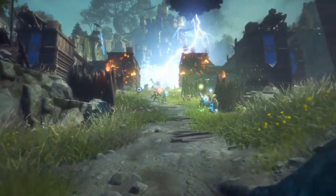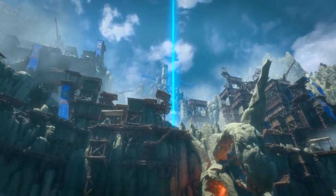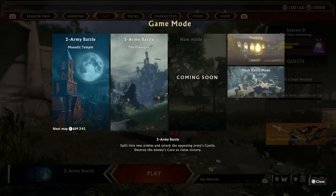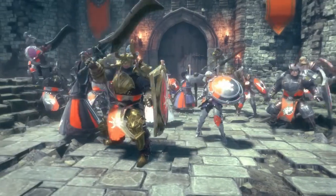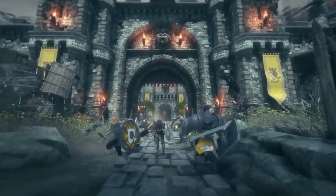The rules of Warlander are simple: capture the enemy castle and claim victory. There are two main modes — the two-army battle mode and five-army battle mode. A battle begins when each army rushes out of their castle gates in a massive forward charge.